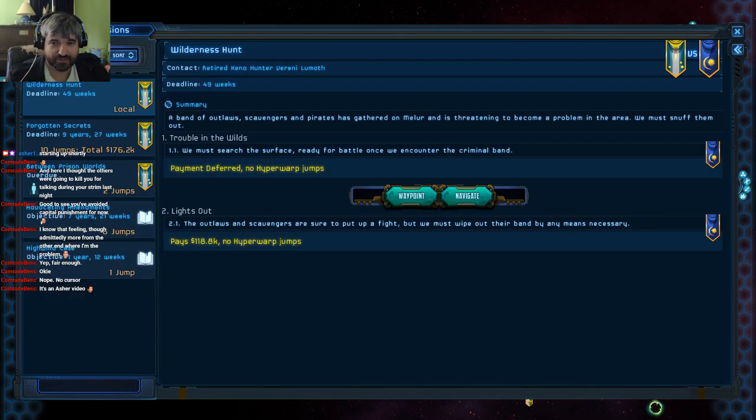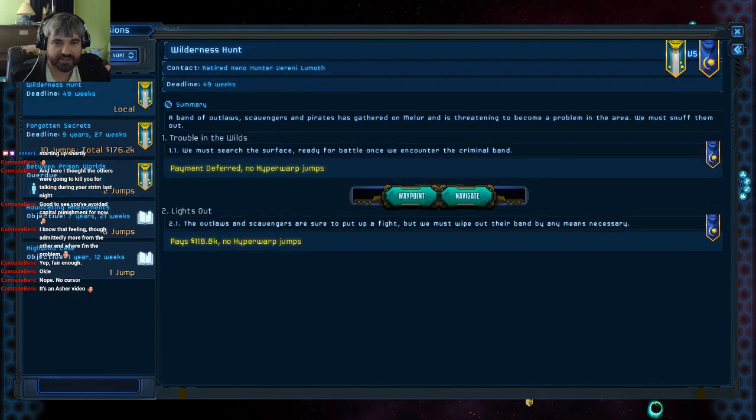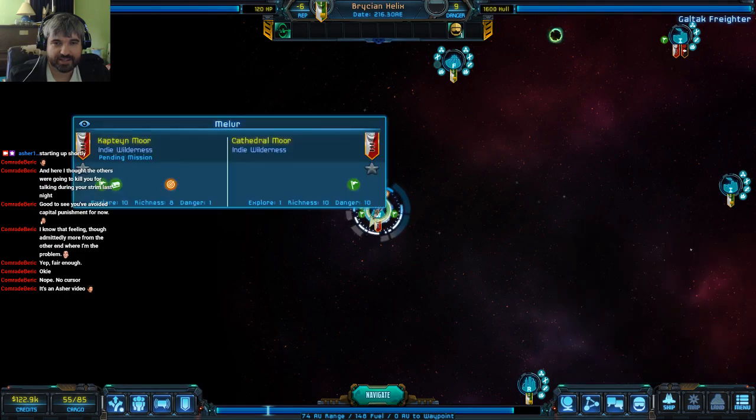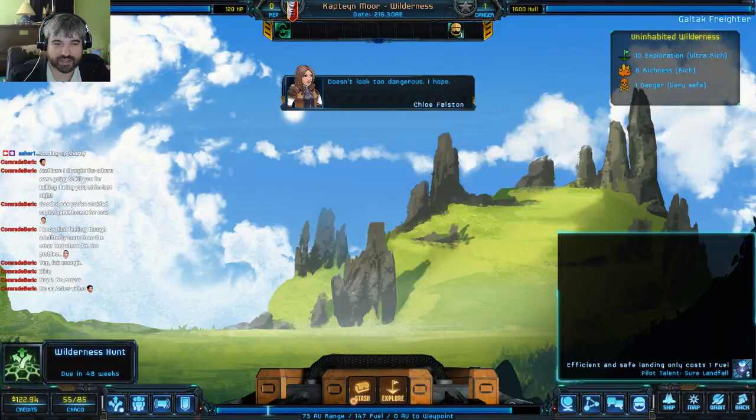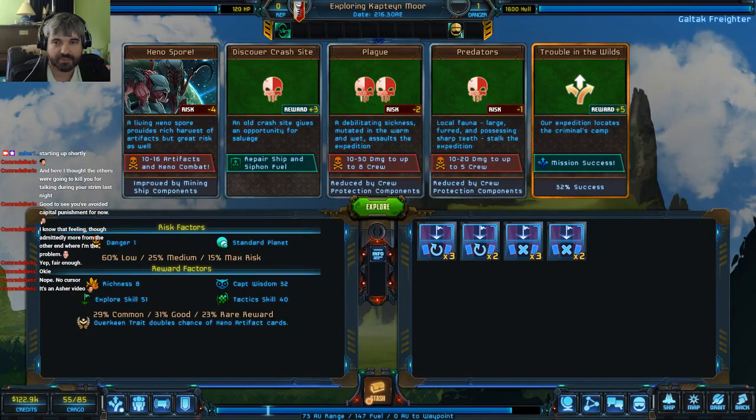I did some research based on that nice bit of information I got before. The mission we have today is Wilderness Hunt, and there are some other missions including this overdue one where the high prince of my faction is just going to have to get over it. I was kind of excited about this last time, and I'm excited to start here because we have Captain Moore on an indie wilderness place.